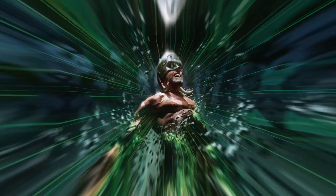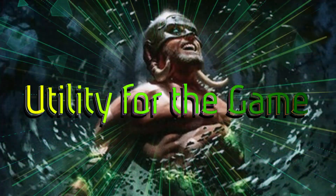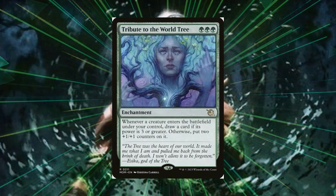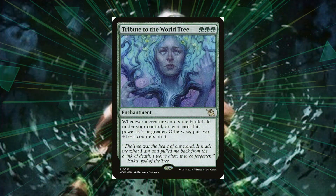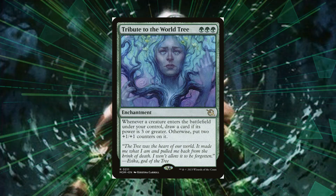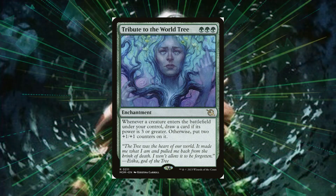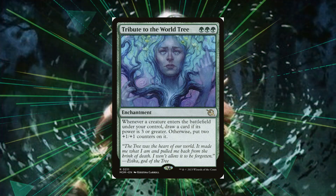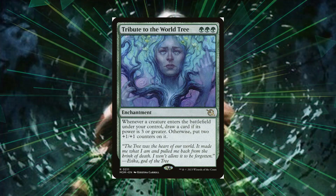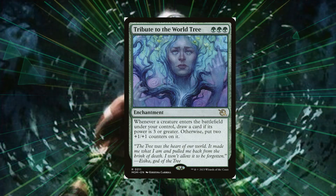First I want to talk about utility for the deck. We want to go into that 1/1 counter synergy, so the first card I thought about was Tribute to the World Tree. For triple green, whenever a creature enters the battlefield under your control you draw a card if its power is three or greater, otherwise put two 1/1 counters on it. All the insects that come on the battlefield, including Vrestin, can get buffed — so instead of 1/1 flying insects they'll become 3/3s right away with Tribute to the World Tree.